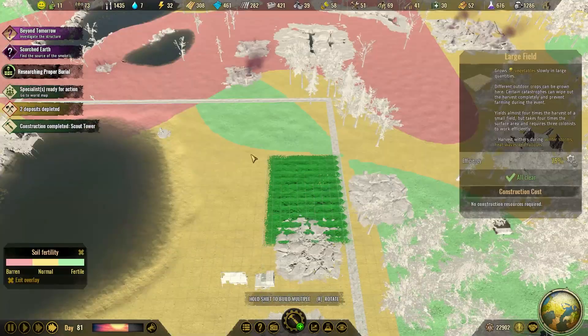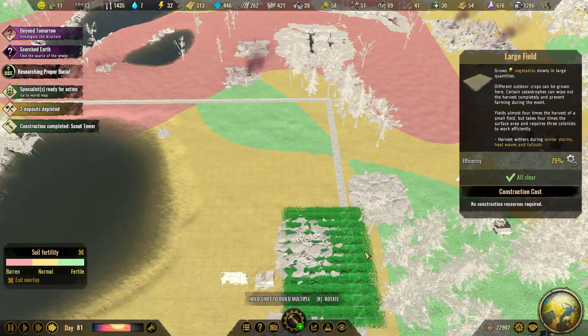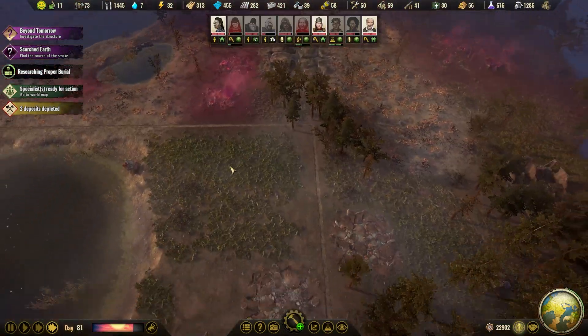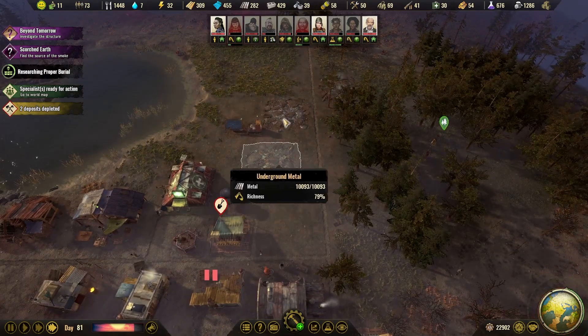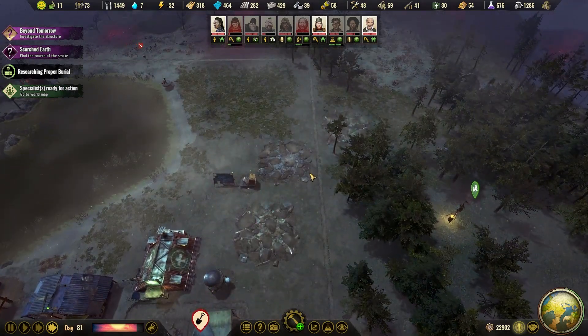How does it look? Yeah, we can pop two next to each other here and it will be a little bit away from extractors. We'll probably build a few here - 79, 95, 97. Yeah, three extractors will go here for sure.